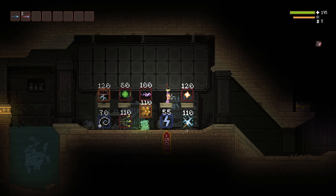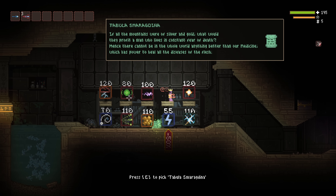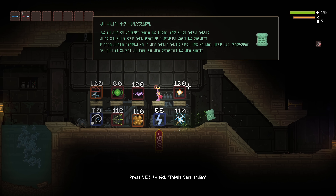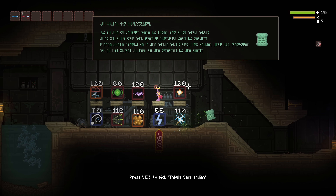You probably won't be able to use this trick to get any of the bottom row spells since there's a brick slab in your way. But if you can somehow manage to get the spell onto the top shelf, then you should be able to snatch it. I just don't yet know if this is possible.